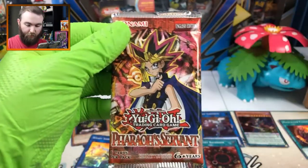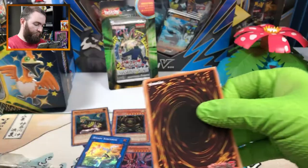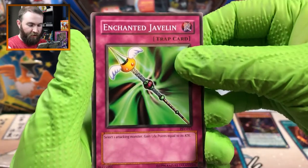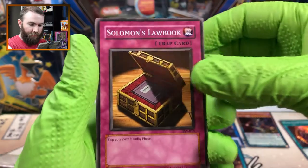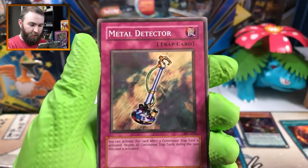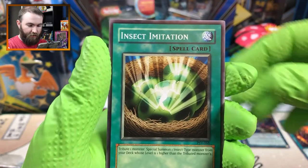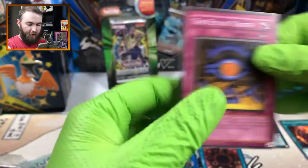And we got a booster pack of Pharaoh's Servant in English. Reign of Mercy. Enchanted Javelin. Wing Weaver. Solomon's Law Book. Appropriate. Metal Detector. Seven Completed - seven defense, seven attack. Insect Imitation. The Eye of Truth. And that was it, but we have one last pack.